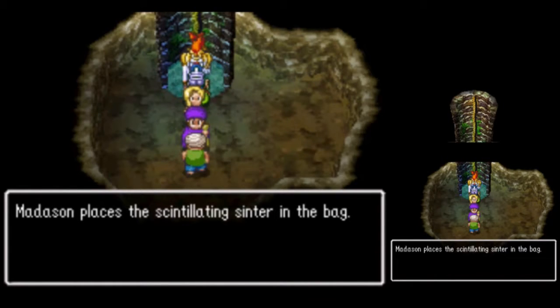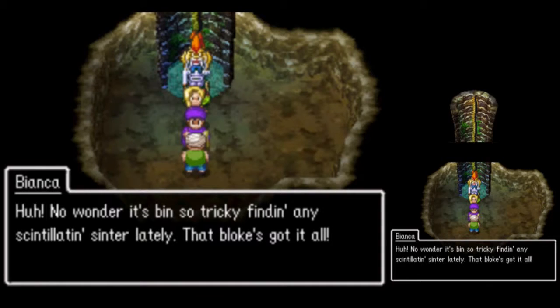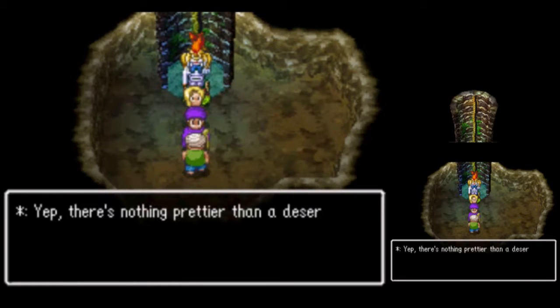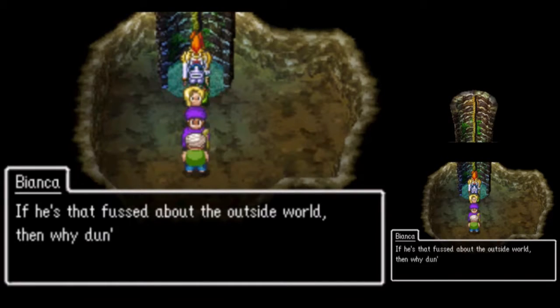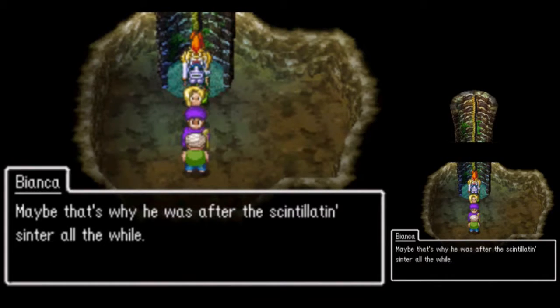Another knick-knack. No wonder it's been so tricky finding any Scintillating Sinter lately — that bloke's got it all. Balmy bath salts from Stock and Barrel. There's nothing prettier than a desert rose. It's all the better because it gives you a taste of the outside world, holding something so exotic. If he's that fussed about the outside world, then why doesn't he get out of this well? Maybe that's why he was after the Scintillating Sinter all the while.